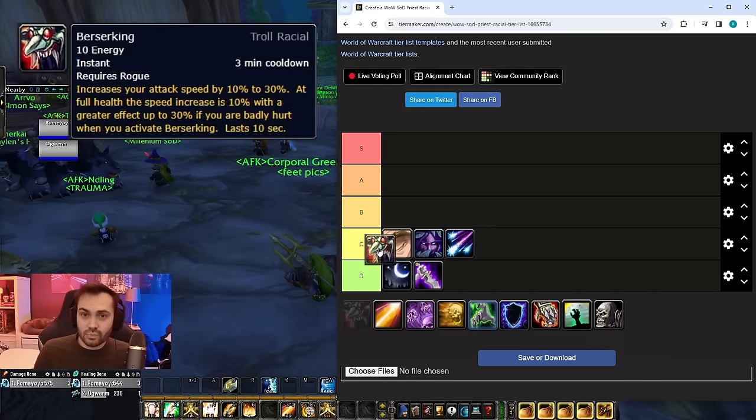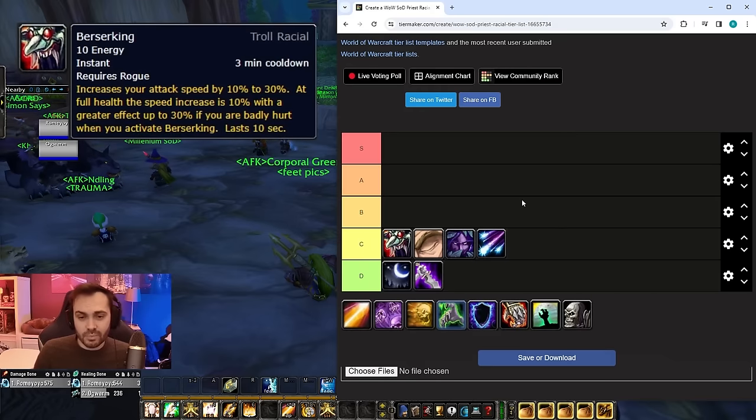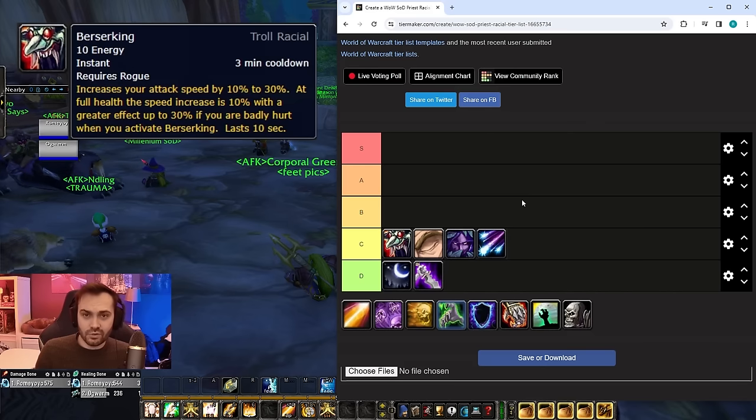Berserking is also quite low — it doesn't work on channels, doesn't work on instant globals. The main time you're going to be getting value out of this is when you're casting things like Flash Heal, Mind Blast, or maybe wanding.